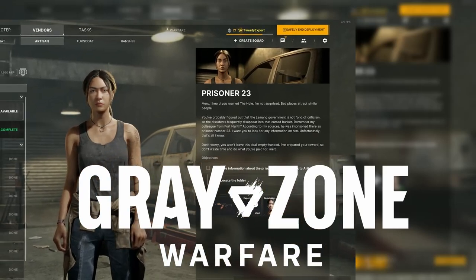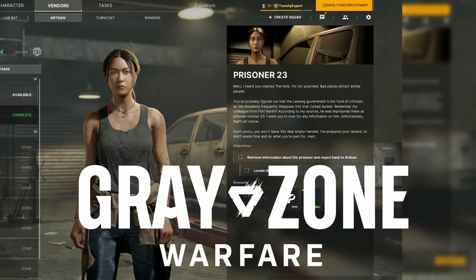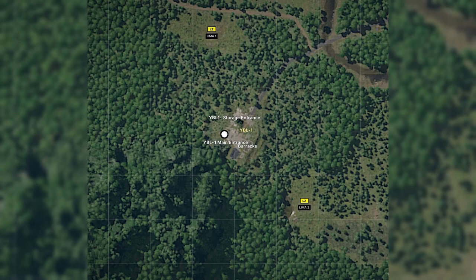You have the quest Prisoner 23 in Grey Zone Warfare. Here's how to find it. Pause for the map. YBL is located in the bottom left corner of the entire map — look for the white dot to know where to go.